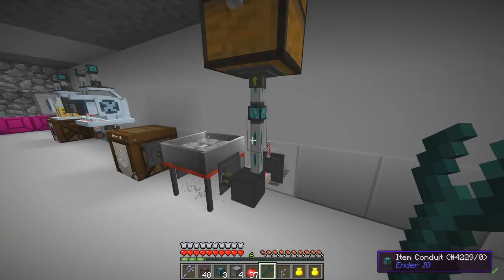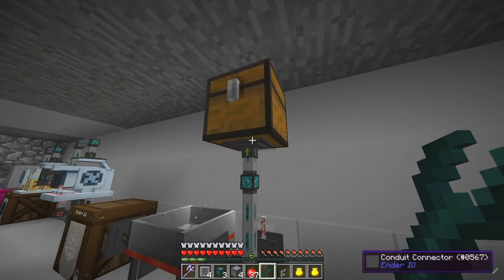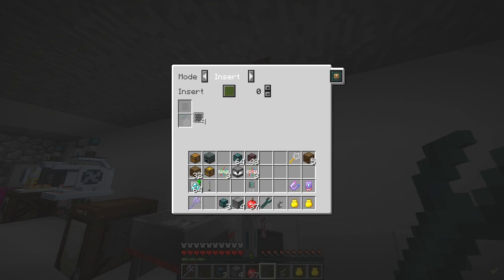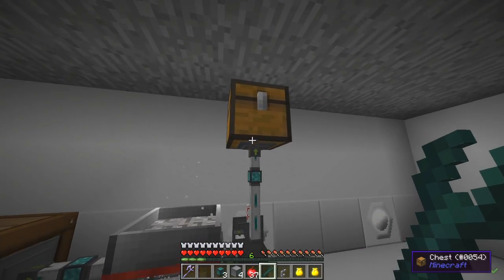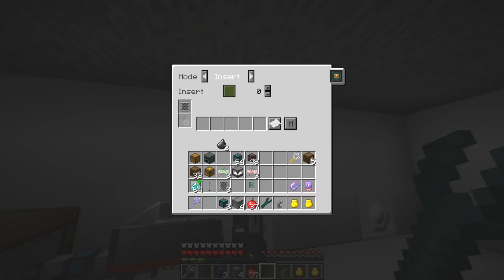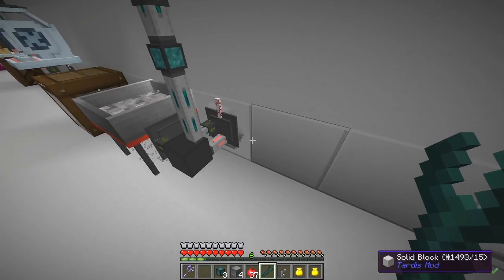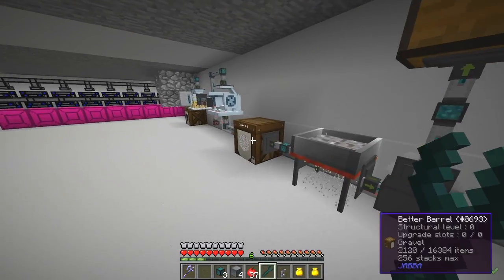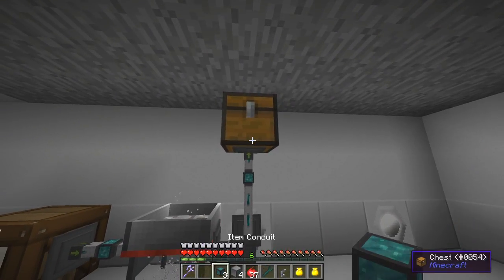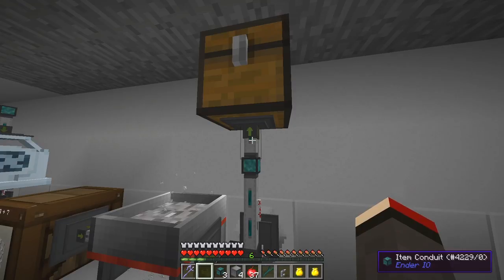I'll put it up here like this because I want to filter what goes in. Let's get this filter out, right-click this, and then put this filter into here - it's the insert filter and I want to insert specific items into this chest. Let's have a look - we've got some flints, we'll put those into this filter. That's the first item. I'm going to turn this off to start with - right-click this twice so nothing gets pulled into the system that we don't know about.